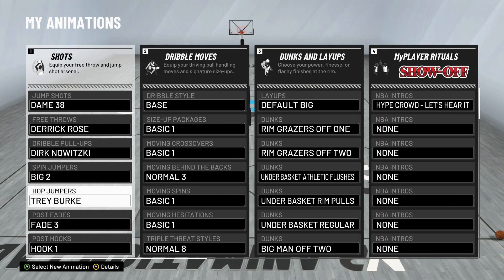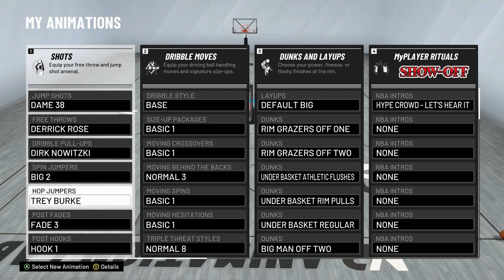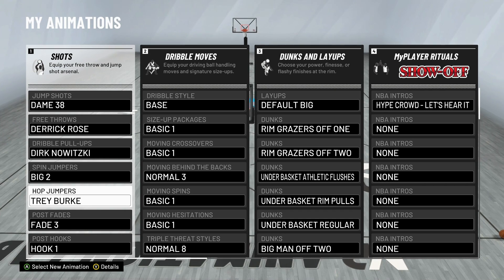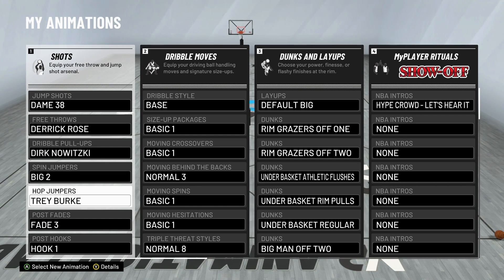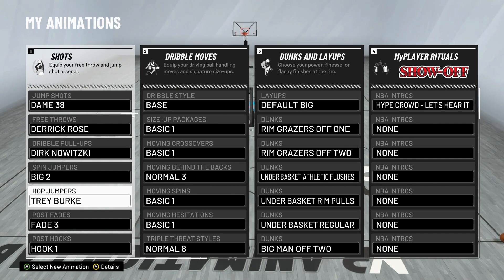Up jumper is a move you're not going to use too often on a post score, but I have Trey Burke equipped. It actually creates a lot of space and it's not too hard to time once you activate. Even with this post score build, it's a viable option you can use out of the face-up on 2s, 3s, or Pro-Am — drive and hit a little hop jumper, step back, and shoot it on them. So I'm using Trey Burke for that.